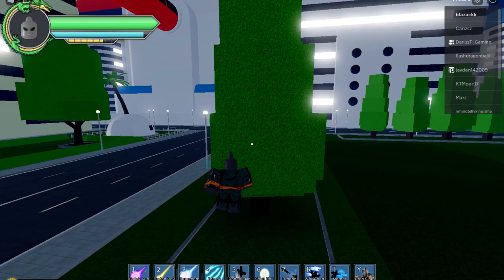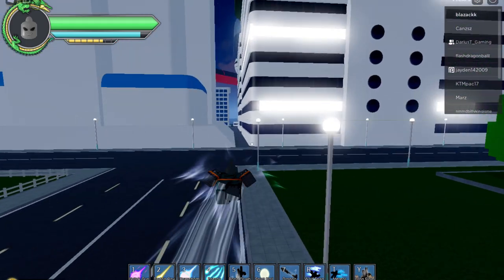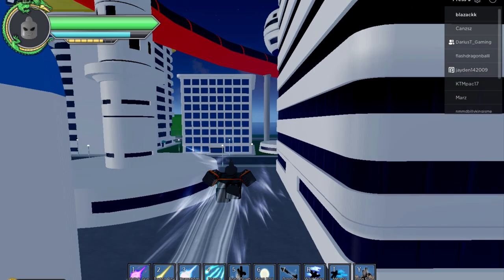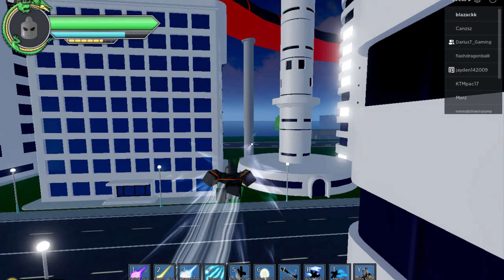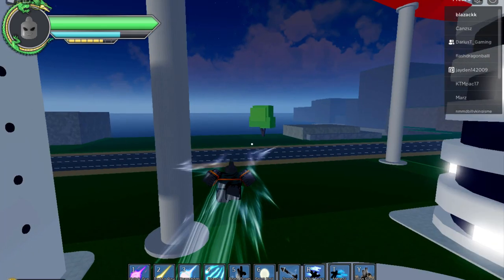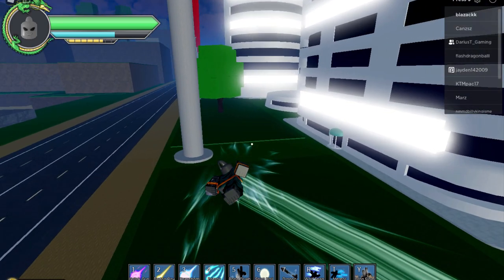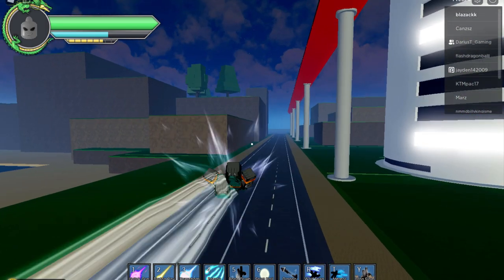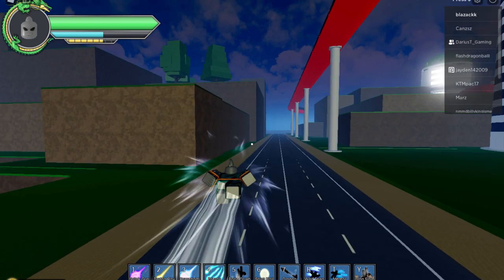This is my character. So once you start, you will not start in this city — you will start in the forest where Chi-Chi is, then go talk to her. The map is pretty big. I'll have a link to a picture of the map in the description. You start in the forest where Chi-Chi is, take a mission from her, go fight some wolves, and then get out of that starting area.